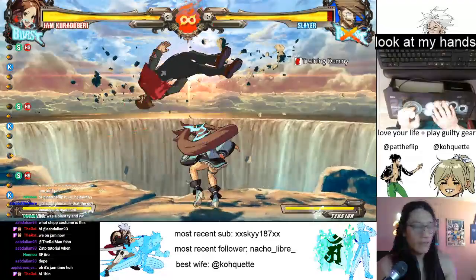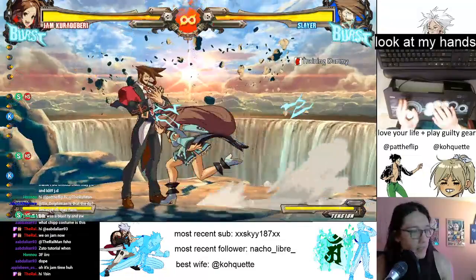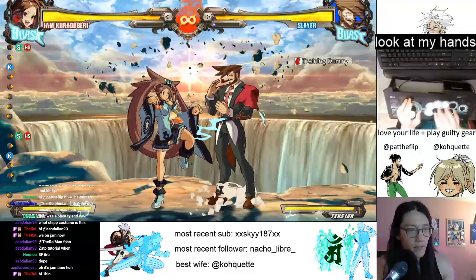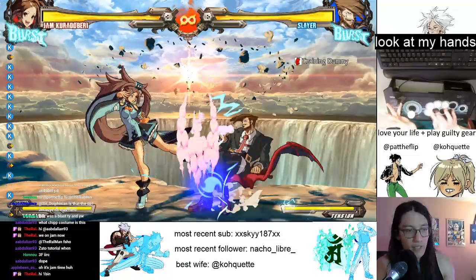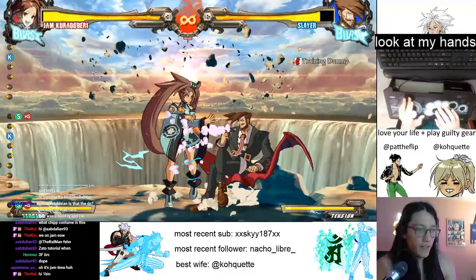Just get used to that timing. You want to option select this with close slash - you're going to press 6SH. But if you get the close slash, it means you were too early. After Slayer drops down, go ahead and backdash then run up. 5K, throw. Let Jam coast a little bit - 5K also has surprisingly good range. You can hit it pretty early in the run-up and then keep coasting. You don't have to rush yourself. This button is like plus 2 or 3, it's real good.